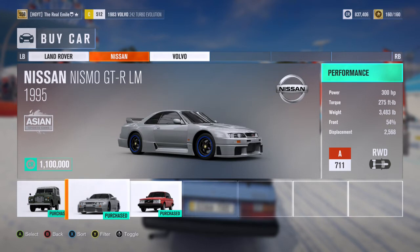The final two cars are, in my opinion, the reason you should buy this pack. First is the 1995 Nismo GTR LM road car: 300 horsepower, 275 foot-pounds of torque, 3,483 pounds of weight, A-class car, 711 PI, rear wheel drive. For those of you who don't know this car, you probably never played Gran Turismo 1 and 2 as a kid — this thing was in those games and it was pretty insane. Just look at it, it looks absolutely phenomenal. I'm super happy to see it here. It is absolutely glorious and I can't wait to swing this car around — it should be a lot of fun.